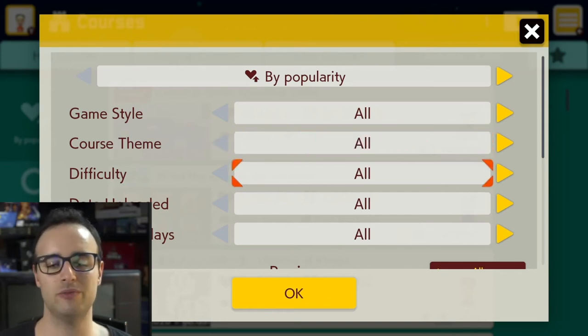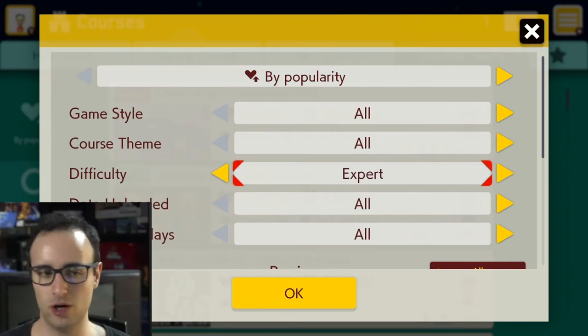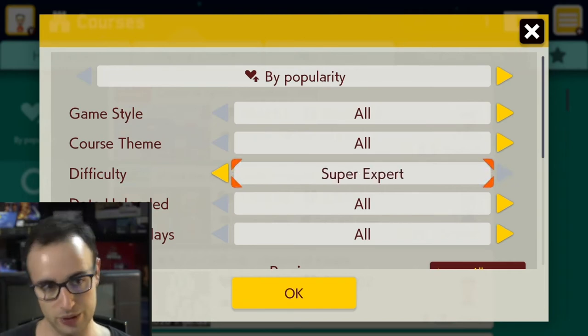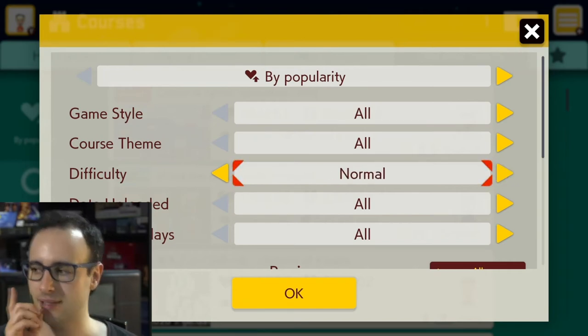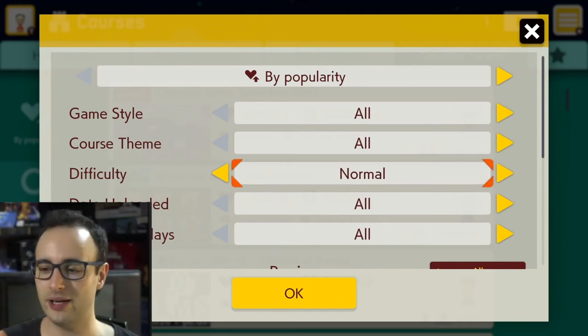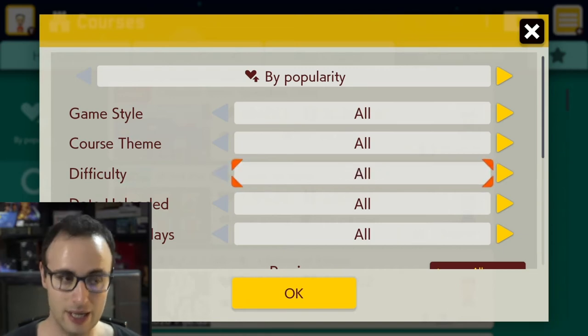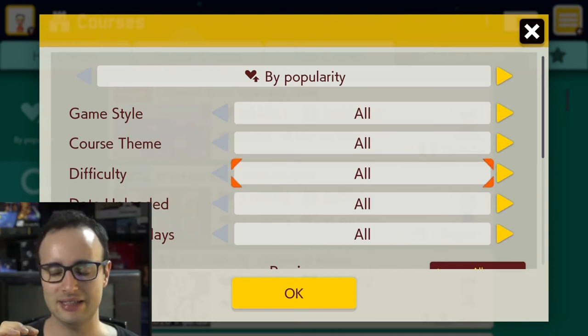For difficulty, you've got Easy, Normal, Expert, and Super Expert — they thought of everything. They're trying to please everybody, and the Easy mode is so easy that even that one friend who always struggles can enjoy it.